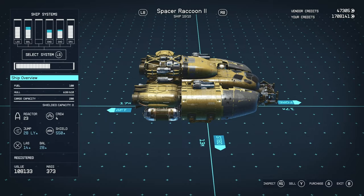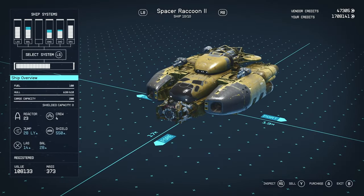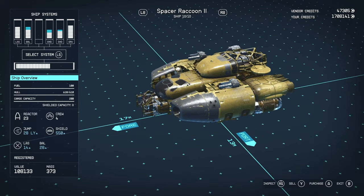It's got a cargo capacity of 200, which isn't amazing — that's only coming from the cockpit itself. It's got an A-class reactor with 23 power; not too bad but not too good. I'd recommend getting a higher tier reactor when you can. Crew of 4, which is actually quite impressive. It's got a jump range of 28 light years, which is very impressive — if it didn't have that really low fuel, it would be phenomenal.